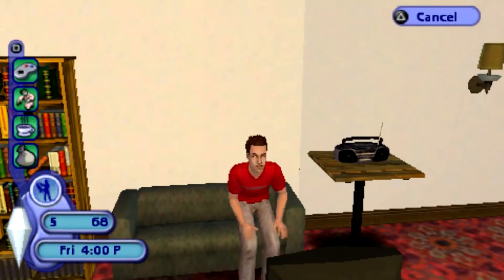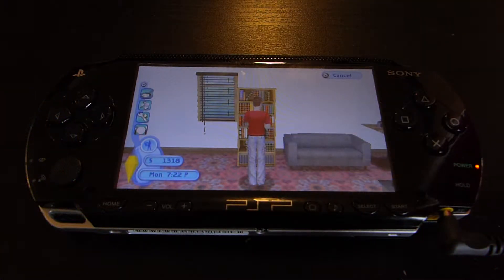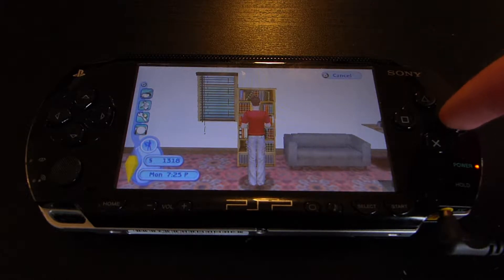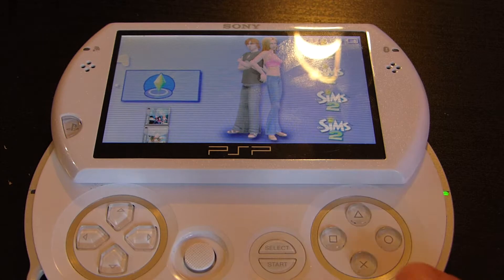To test which game format loads the fastest, I decided to test the most egregious, the most resource-intensive game that I own on the PlayStation Portable — The Sims 2. The Sims 2 is actually a perfect game for this test, since everything in The Sims 2 loads from the disc, which means on the UMD it's basically unbearable. Since The Sims 2 is not available on the PlayStation Store digitally, and for fairness, I took my UMD copy of The Sims 2 and backed up the ISO.